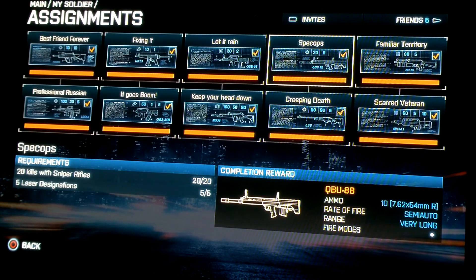For the QBU-88 — for the semi-auto, I think this is probably the best sniper rifle in the semi-auto class. It shoots really smooth, it's really nice. I love the bolt-actions, but I really like the feel of this one. 20 kills with the sniper rifle — easy. And the 5 laser designations, I got that on Operation Firestorm. Just set up there and that one's pretty easy.